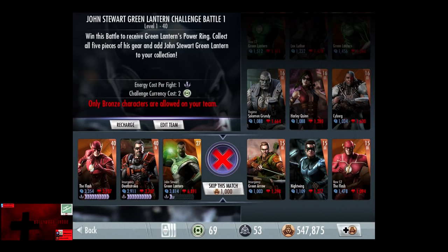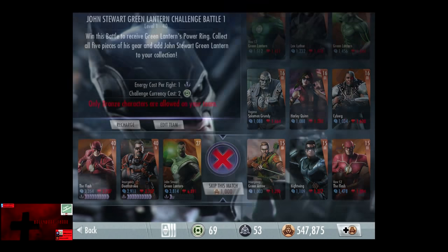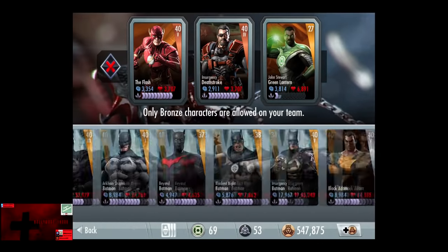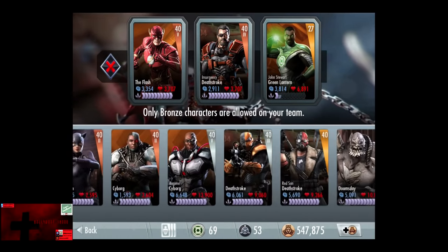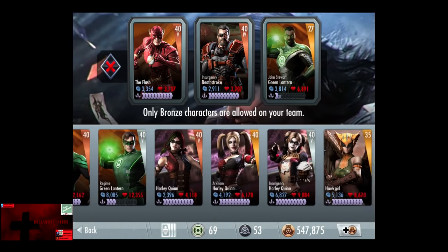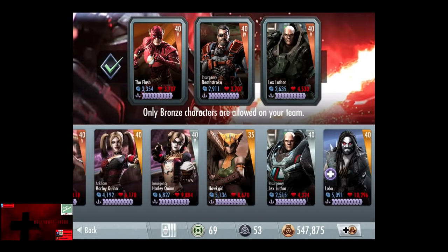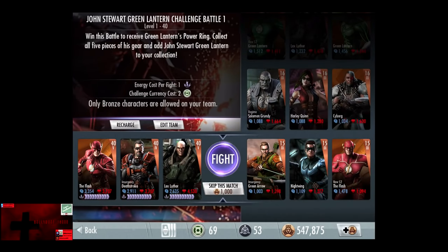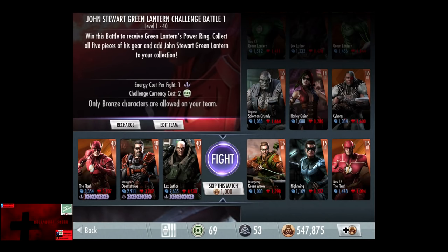1 energy, 2 challenge currency per fight. Currently my Jon Stewart Green Lantern is level 27, which is a decently leveled card. But we're going to use Lex Luthor for the first 11 fights, possibly 12, depending on how long they go. Going up against Insurgency Green Arrow, Nightwing, and New 52 Flash, all of which are level 15 bronze. The match reward is 1,000 credits.